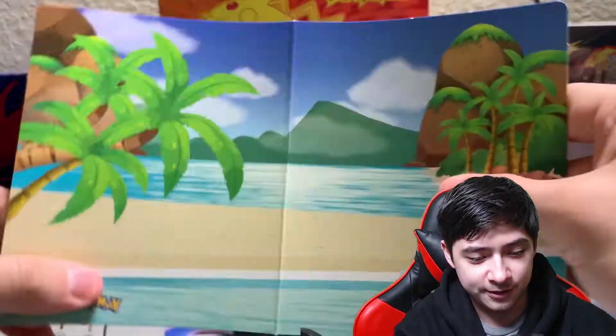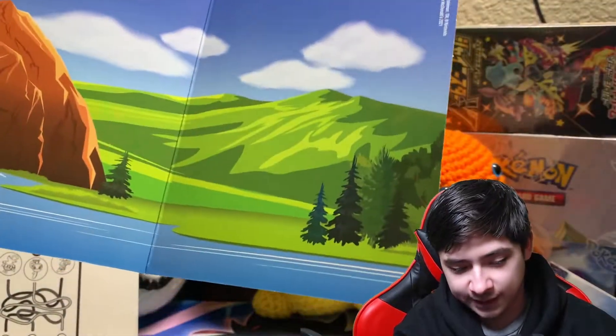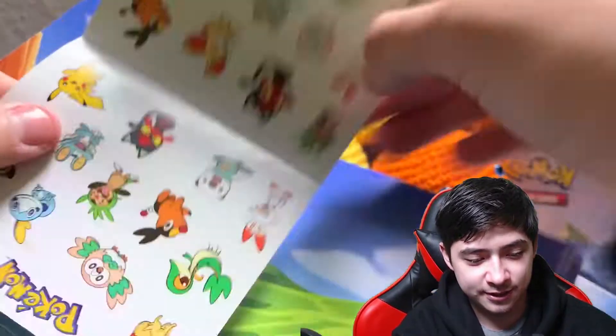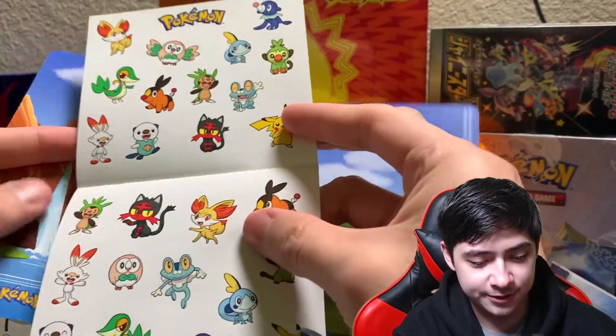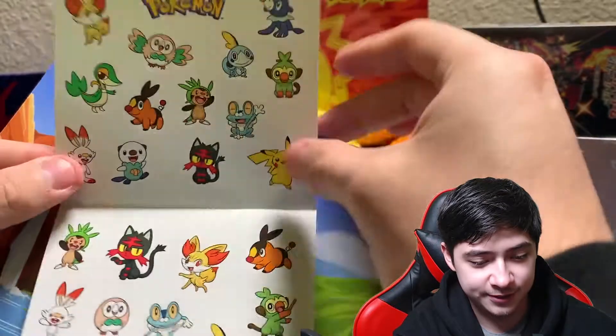Let's see what we got in this one. We got a little beach and we have the stickers as well. So I guess it's different each one. These are all the starters and these are all stickers — that's pretty nice.